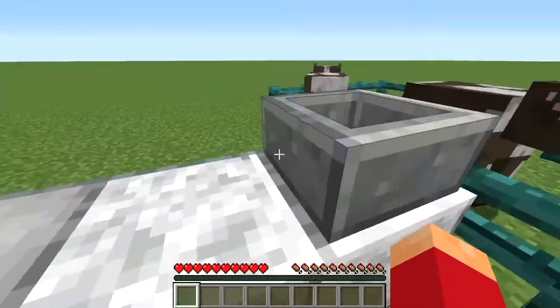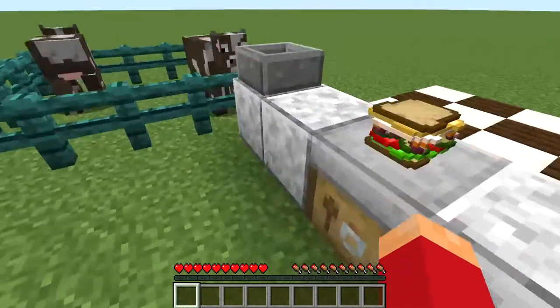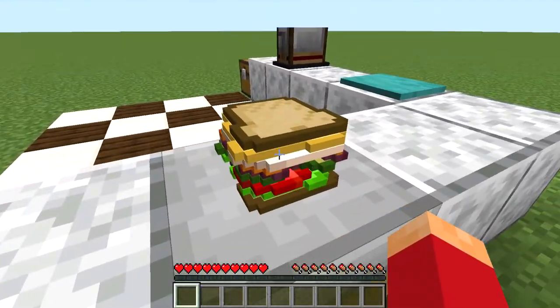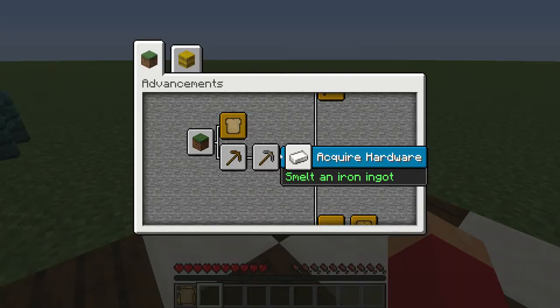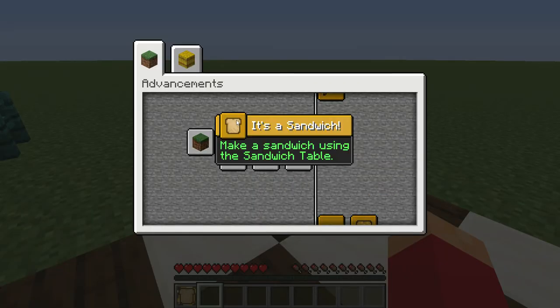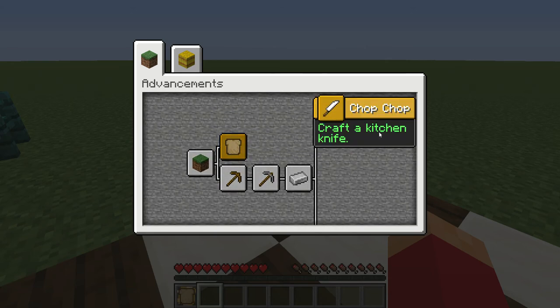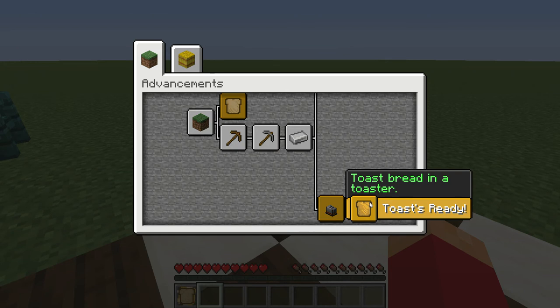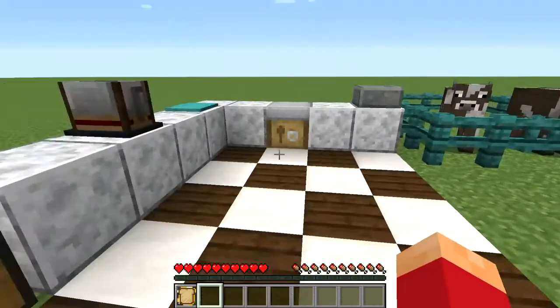So that's really just the mod — you can make so many different sandwiches. I just made a cool sandwich. One really cool thing about this mod is you press L and you actually get achievements: 'Make a sandwich using a sandwich table,' 'Craft a kitchen knife,' 'Toast bread in toaster,' 'Craft a red stone toaster.' It's really cool.